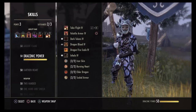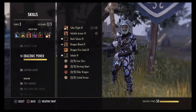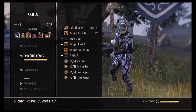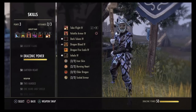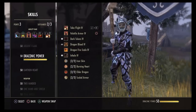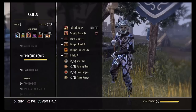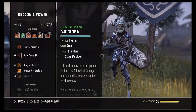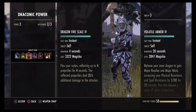I like to use Executioner for the stamina return when you kill someone. I don't use Scales on this setup because you're more tanky, and they are bugged on console still. So I prefer not to use them to avoid getting my stats drained. When they get fixed, I'll replace Volatile Armor with Scales.